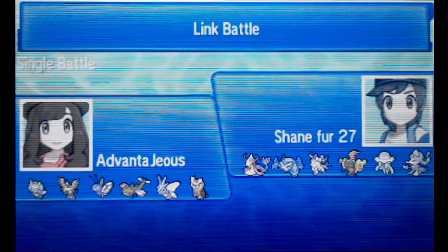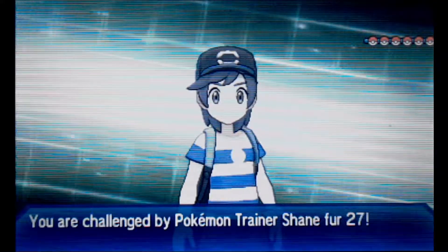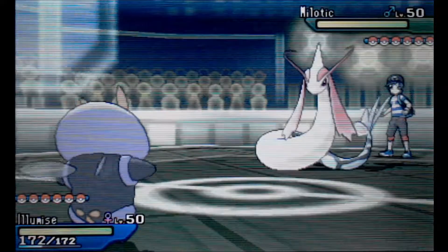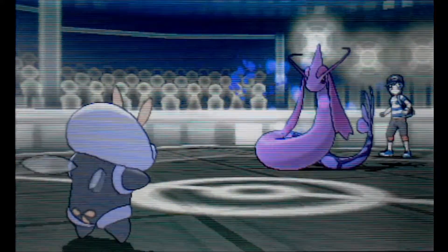I'll try to go over the team. There's a pretty scary competitive-looking team on the other side, and I'm pretty much all Bug except for — I can't remember the name — the Psychic Flying one. I bring out Lumiose and out comes this bad boy.